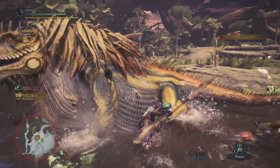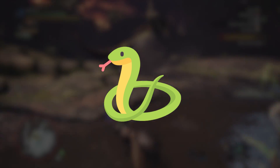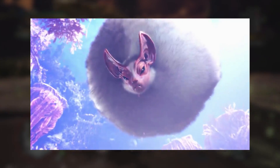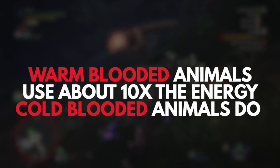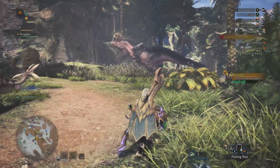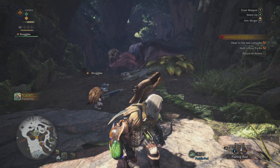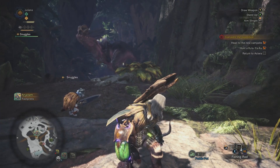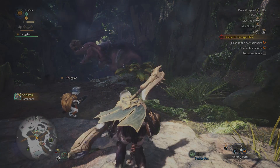Animals could grow larger if they were cold-blooded, like reptiles, which might explain why, with the exception of the Palamu — which looks like a bat that swallowed a grapefruit — all the largest monsters look reptilian. Warm-blooded animals use about 10 times the energy cold-blooded animals do, mostly to maintain body temperature. So theoretically, the same amount of food could support a cold-blooded animal 10 times the size of a warm-blooded one. There's still a lot of debate about whether dinosaurs were warm-blooded or cold-blooded, but one piece of evidence supporting the latter is how huge they got.